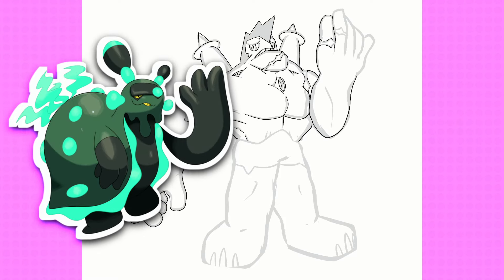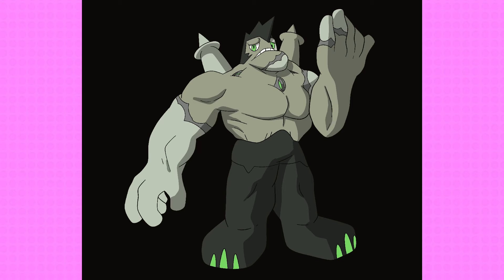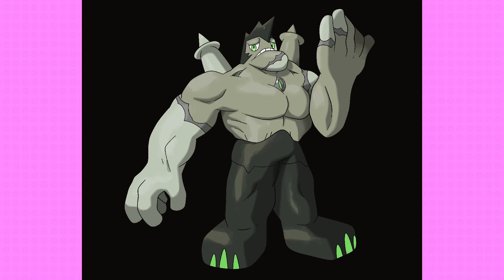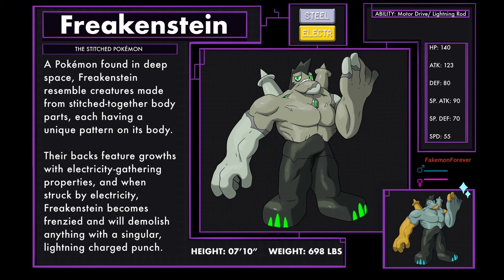Funny — we did the Everpod Evo Frankenpod not too long ago, so they could be best friends with their non-symmetry different eyeballs. It was hard to choose between making everything organic like the pylons or making the extra parts steel, as it is the Steel and Electric type. I decided to go in the middle and make the pylons and the legs and sort of pod parts be steel-like. It means I get to make the glowy parts that would light up during animations, and that's just cool. Freakenstein, the stitched Pokémon — Steel and Electric type. A Pokémon found in deep space, Freakenstein resembles creatures made of stitched-together body parts, each having a unique pattern on its body. Their backs feature growths with electricity-gathering properties, and when struck by electricity, Freakenstein becomes frenzied and will demolish anything with a singular lightning-charged punch. Freakenstein has the abilities Motor Drive and Lightning Rod.